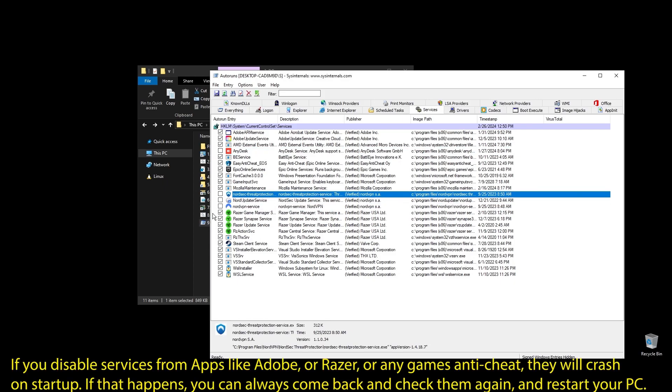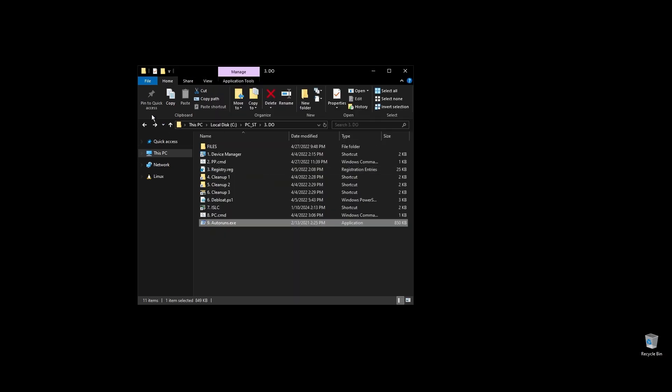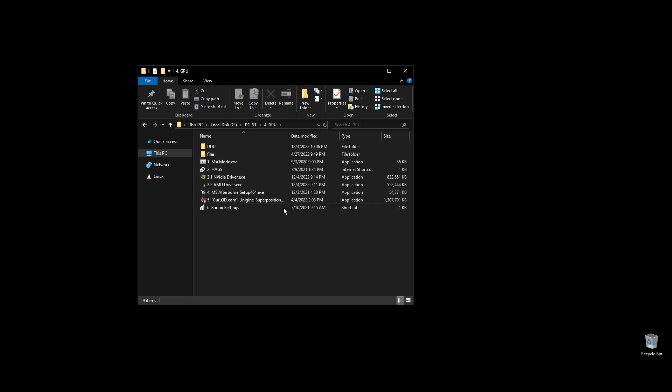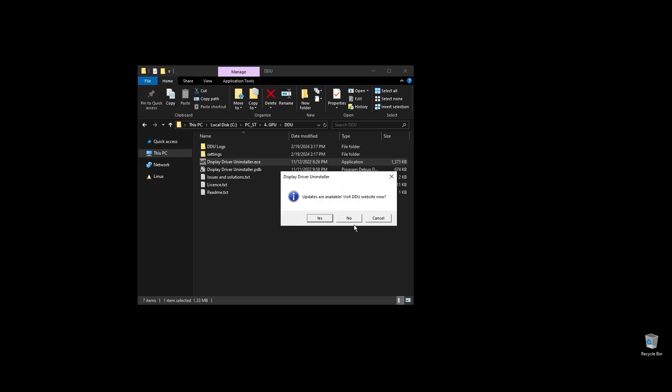Once you uncheck all the unneeded services, go ahead and close Autoruns — make sure to not disable anything related to Yakuza. Let's move on to the GPU folder. What we will do now is completely uninstall your GPU driver and then reinstall a new one. By uninstalling using DDU, you ensure there are no leftovers or corrupted files that could cause low FPS, stuttering, and unstable performance in Yakuza.